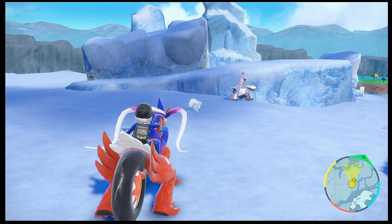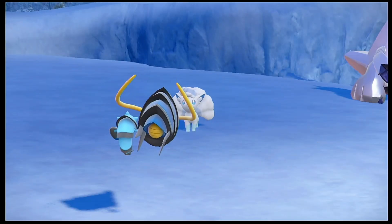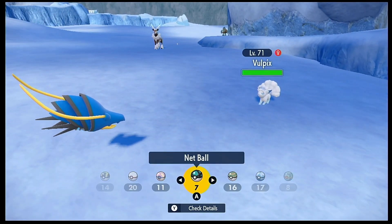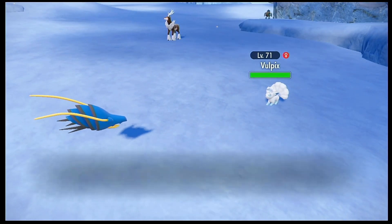So we're going to go ahead and catch our Alolan Vulpix. Since it's wild, you can literally catch it with any Pokéball. For me, I'm going to catch it in the Dive Ball since it makes sense — I like to catch my Pokémon in matching Pokéballs to match their color scheme.